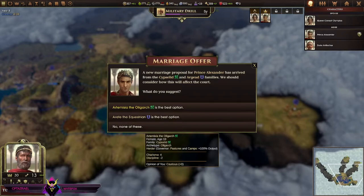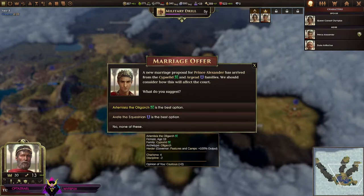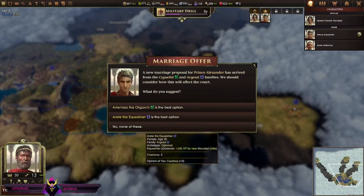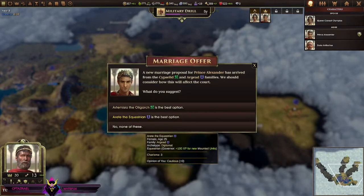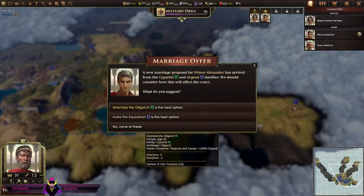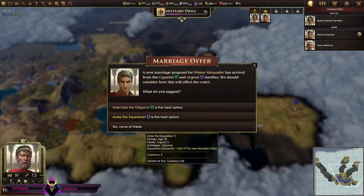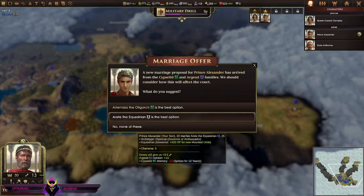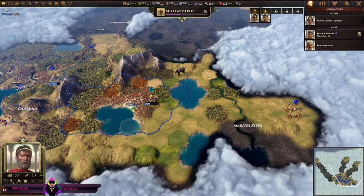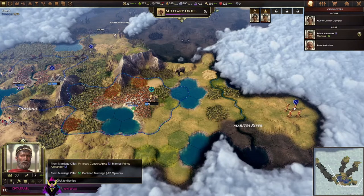So I can get a marriage proposal for Prince Alexander. He's a hero — bold, honest, six courage, one charisma, two discipline. We have Artemisia the Oligarch — herder, pastures and camps, 100% equestrian. She gives 100 XP for new mounted units and three charisma. This gives me four charisma but I lose two discipline. She's 25, she's a rider — let's do it. Oh, but that family doesn't like me because I turned down their proposal — okay, that makes sense.